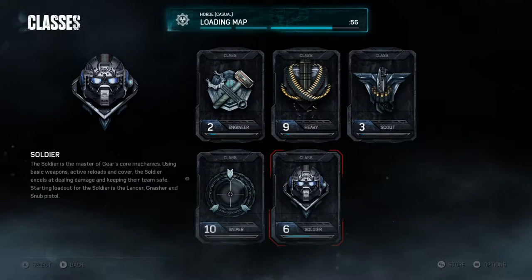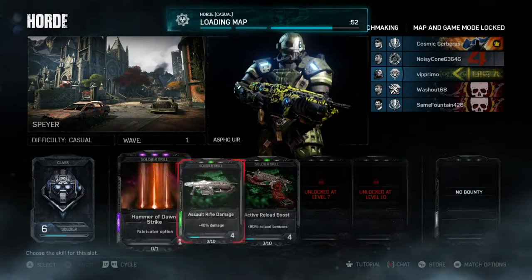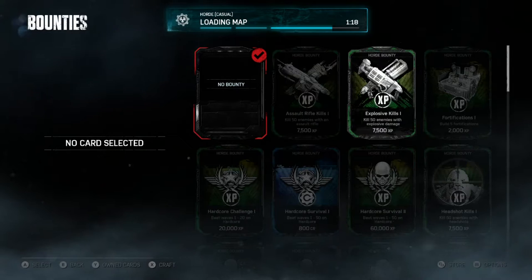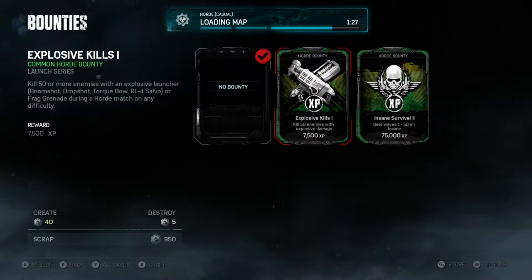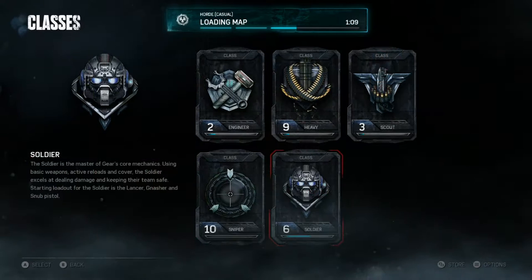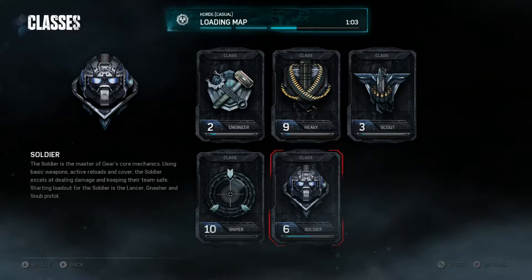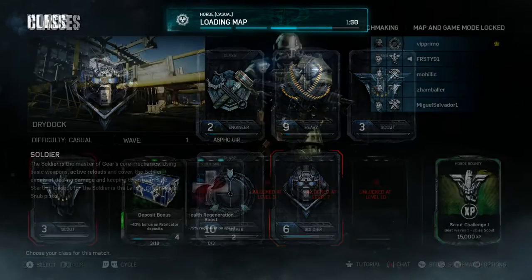Before you start Horde you're going to be selecting a class and cards that best work for what you plan to do. Do yourself a favor and don't ignore the bounty spot — just consider using one, you can thank me later. Now let's review the classes. I'll review the easiest classes in order and also the class cards that'll make or break that class.